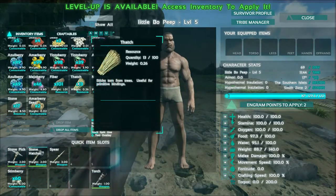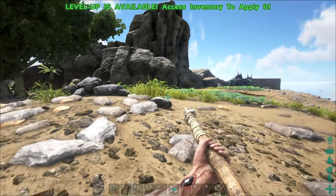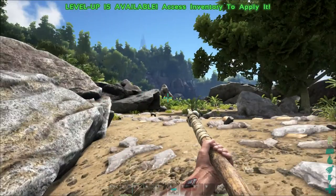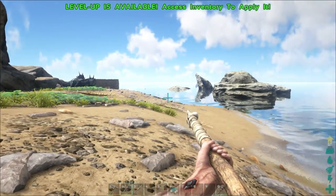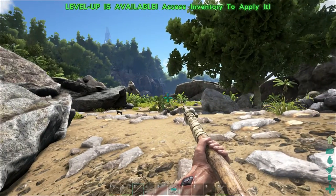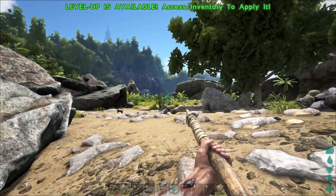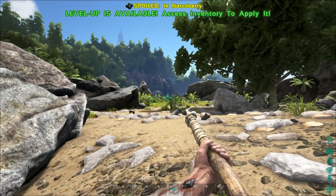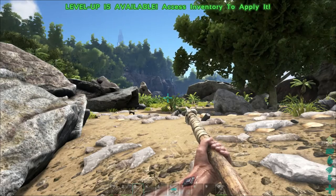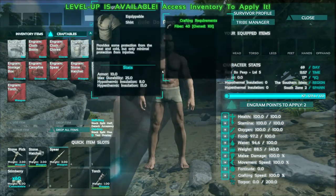Now that we have the spear, let's drag and drop it to slot three. If I press the number three key I can switch to my spear — watch out any dinosaur that wants to attack me! I'll show you using the spear in another episode, including the two main fighting actions and the pros and cons of each.